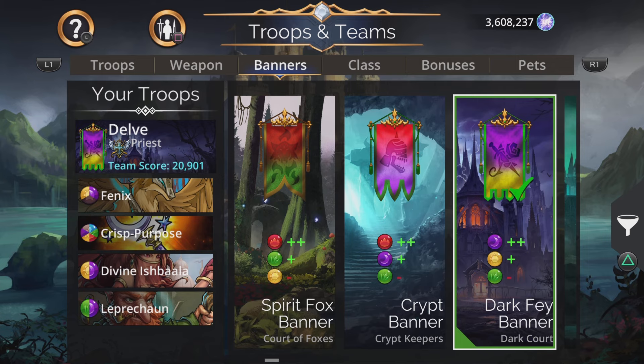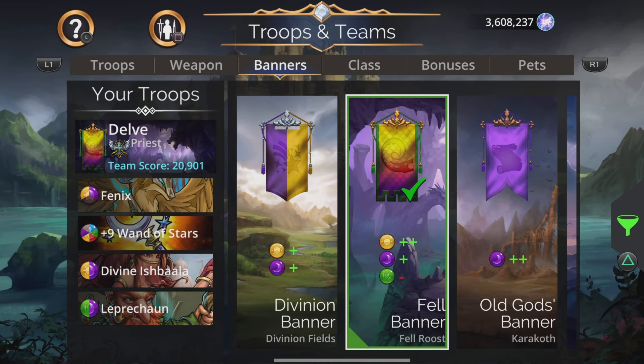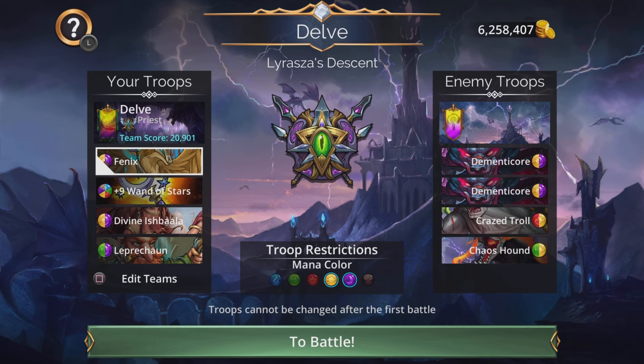The banner on this team is going to be the Fell Banner from the Fell Roost faction — plus two on yellow, plus one on purple, minus on green. Only the Wand of Stars uses green and Leprechaun explodes green at the start of battle, so that works well.